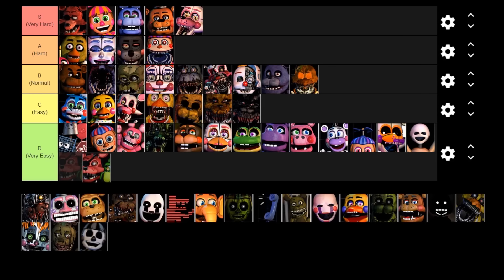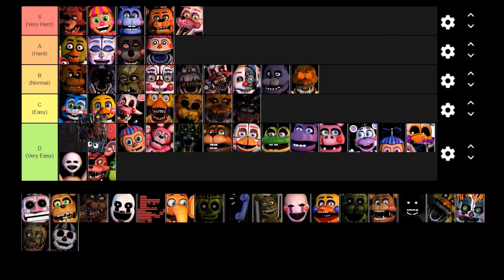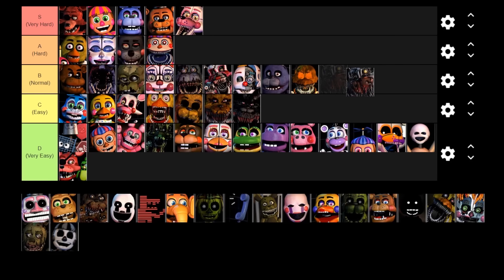Next up is Molten Freddy — we're back to the vent animatronics. Molten Freddy is pretty much like Ennard — he doesn't have a whole stalling time like Mangle or Withered Chica does; he pretty much attacks you straight away. He has an auditory warning when he reaches the end of the vents, and he also can't be blocked by the vent snare, which is also true of Ennard. Because Molten Freddy and Ennard are pretty much the same in this game, Molten Freddy goes in the B tier.